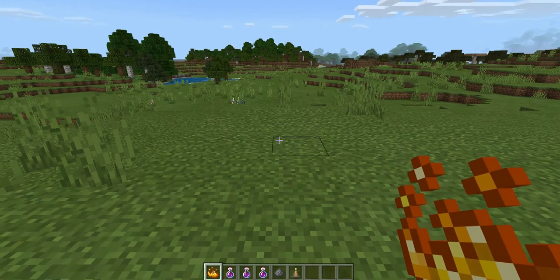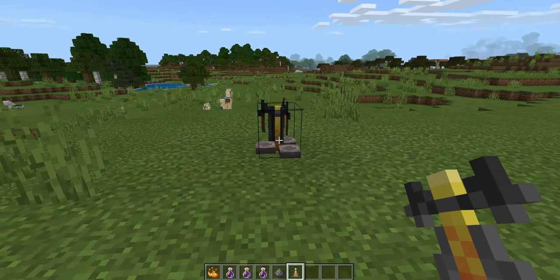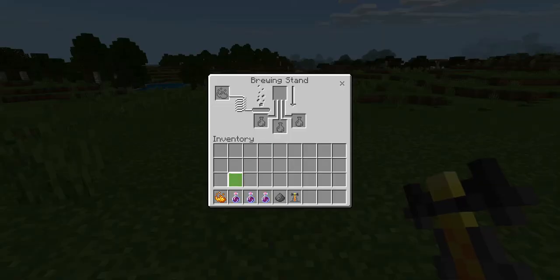After you have everything listed, get out your brewing stand, place it right in front of you, and click into it. Put the blaze powder in the top left slot — you'll again see the bar has turned orange — then place your potions of harming in the bottom slots. After that, take your piece of gunpowder and put it in the top slot. You will see the bubbles bubbling and the arrow going down, just like last time.